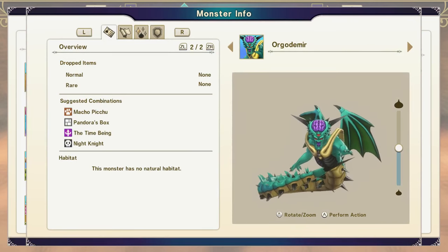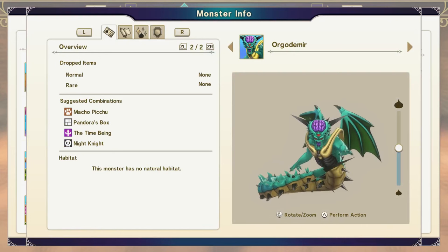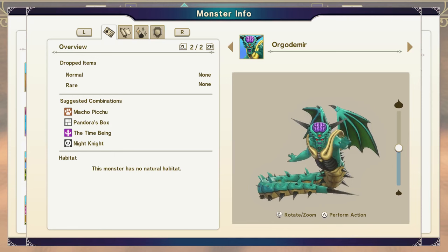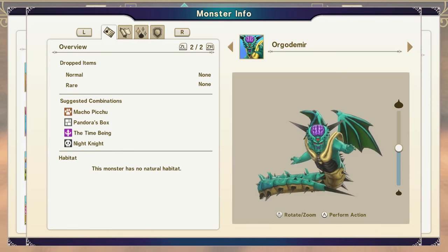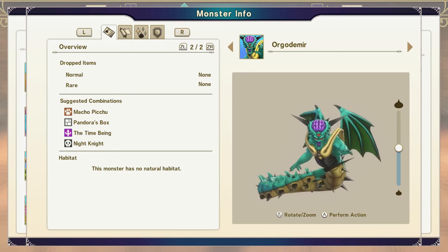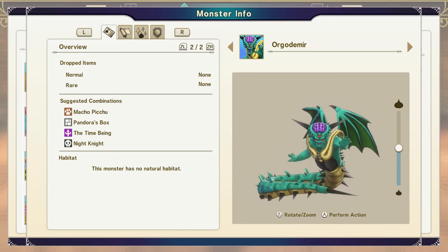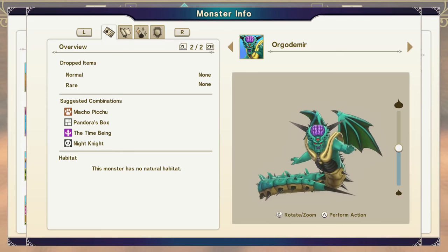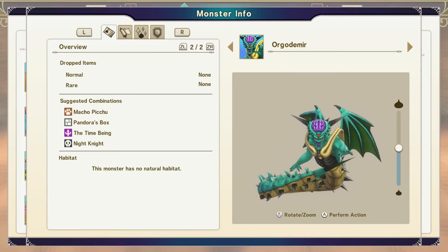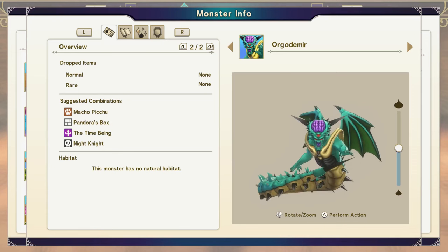The Macho Picchu is a fusion of a Not-So-Macho and a Larmor. Now it's time for the four-way fusion. You fuse these four monsters together to get the Oga Dimir. Fuse Macho Picchu with either the Time Being or the Pandora's Box — your choice — then fuse the other two together, and then fuse those two resulting monsters together to get the Oga Dimir. If you're worried about messing up, or maybe you haven't done a four-way fusion before, save the game beforehand after turning off auto-save, just to make sure you didn't make a mistake.